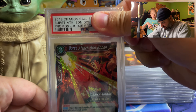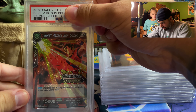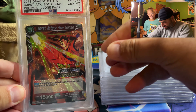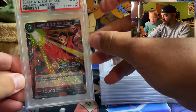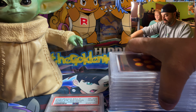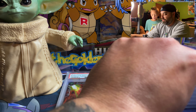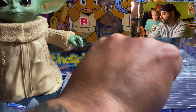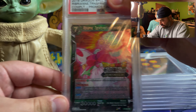All right, so first judge promo — first Son Gohan. What do you think? Gem Mint 10! Look at that. All right, so one for one. Hopefully they're just all tens — we're gonna have a ten pile. Hold on, I'm dropping stuff, I can't even see what I'm dropping.